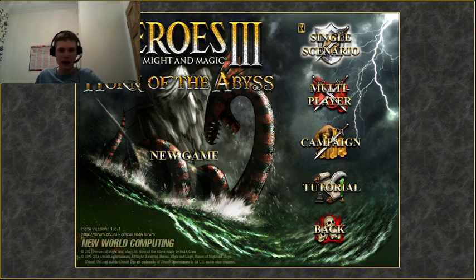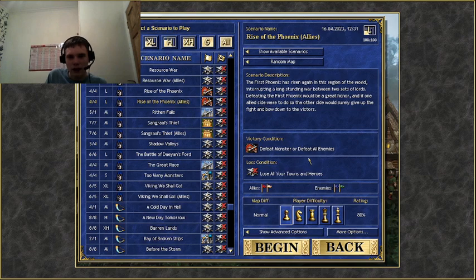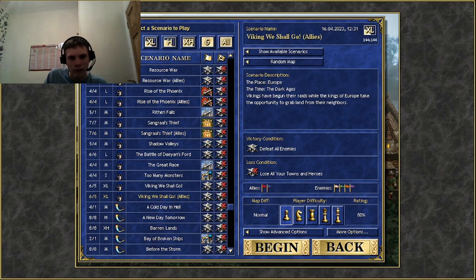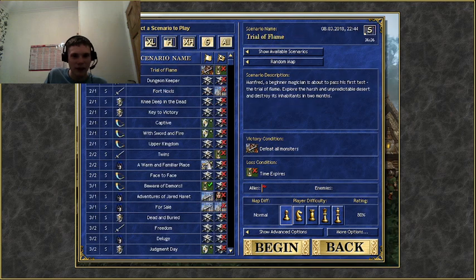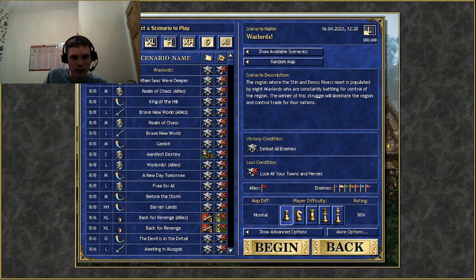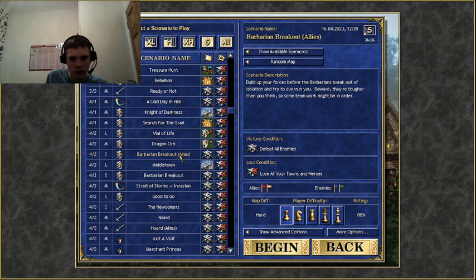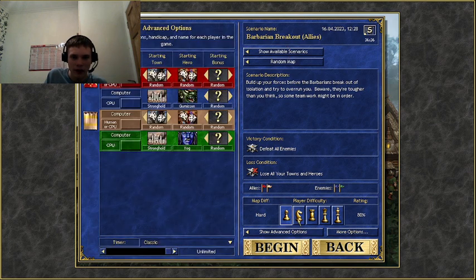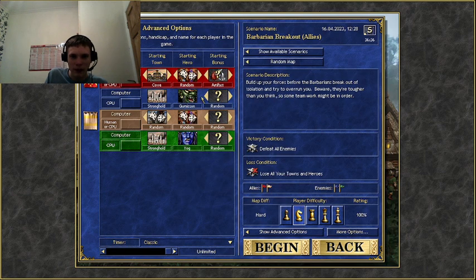I'll play a single scenario, maybe Allies - this one because it's two against four. You can have different map sizes: extra-huge or even Giga. I'm gonna have this one - Barbarian Breakouts - okay, two strong opponents, that's fine. I'm gonna play on normal difficulty, and I will be the new town Cove, random hero, starting bonus artifact. Our ally random - let's go.